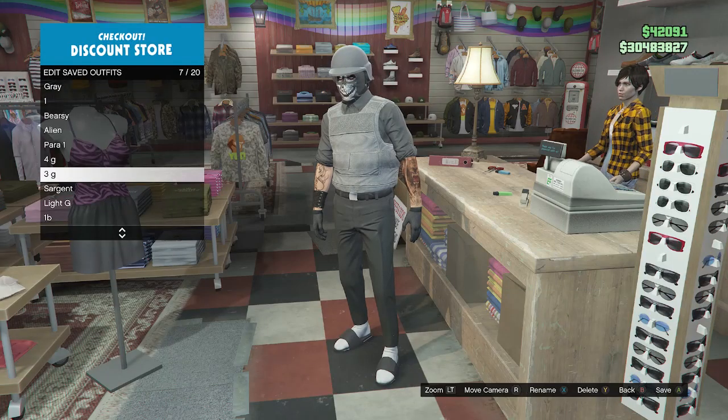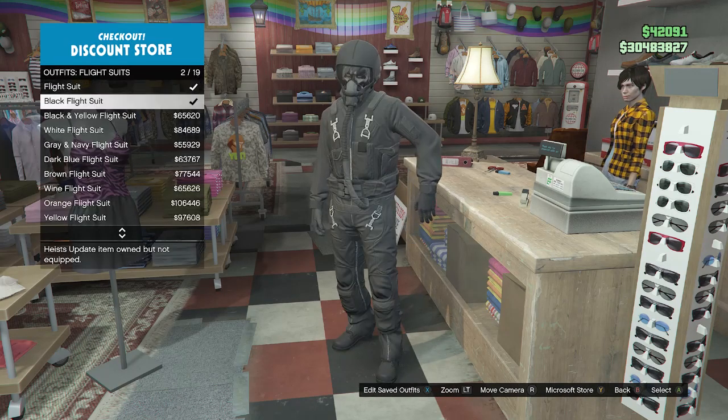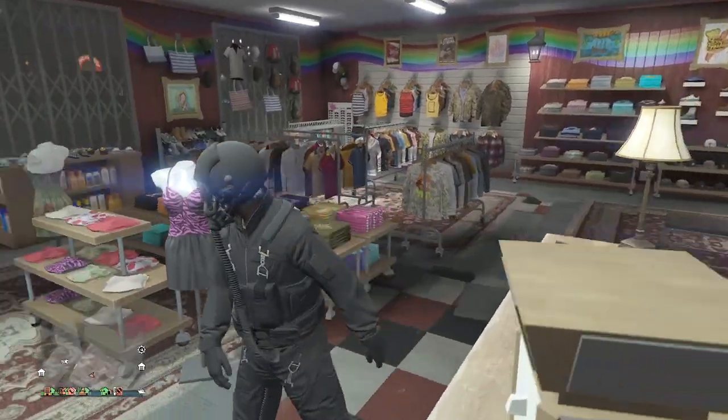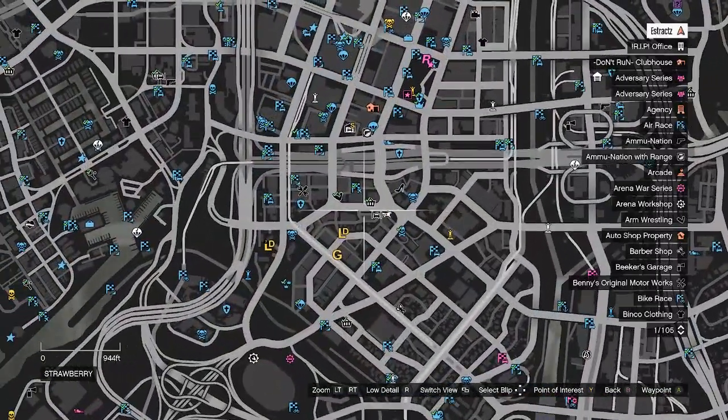At the mask store front counter, hit edit saved outfits and save this outfit on any slot. After saving, back out of edit saved outfits, scroll down until you find flight suits on slot 9, and equip the black flight suit on slot 2. After equipping the black flight suit, back out and run across the street to the strip club.